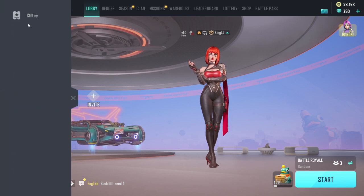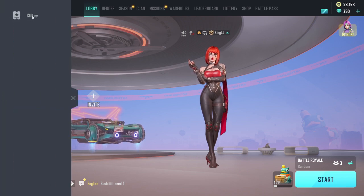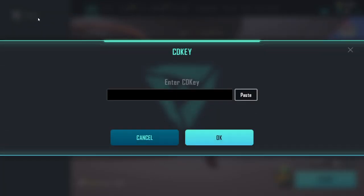There's a little option that says CD key — click on that. Then what you want to do is copy the code. I'll leave the codes in the description for you guys to check out, and I'll show you that it actually works.